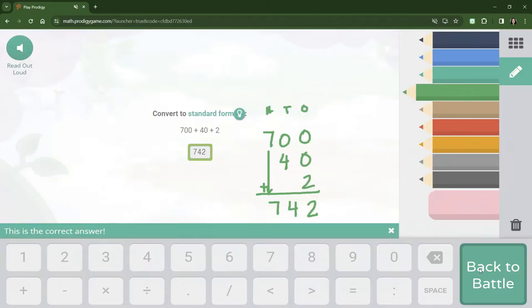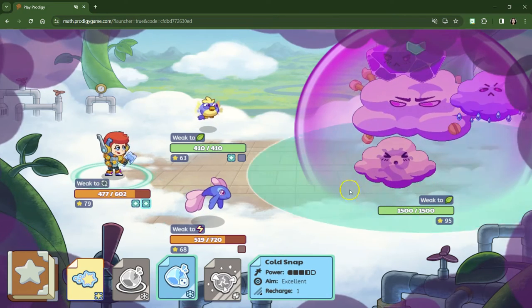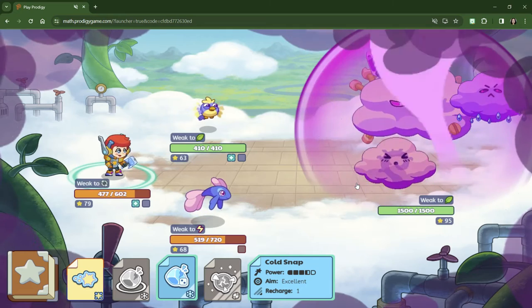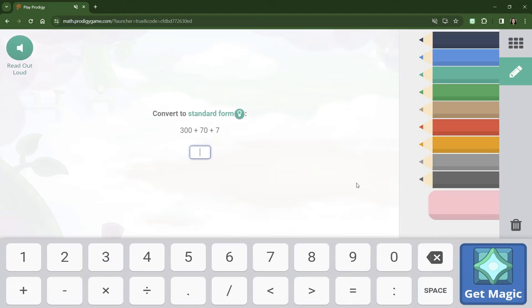Super easy when we're adding zeros. Let's see if this makes a difference — that's a cold snap. Let's line up our place values again. We've got 300, we've got 70, and we've got 7. So adding going down, we have 377.